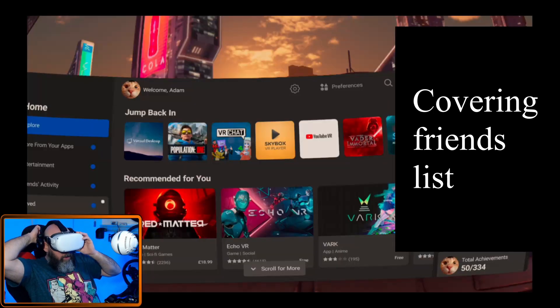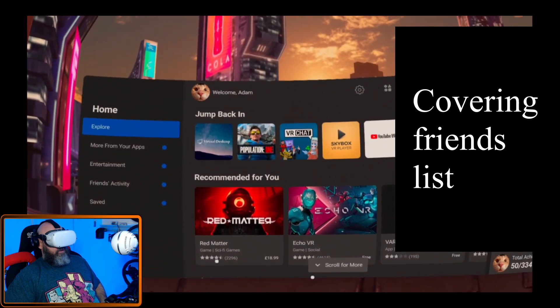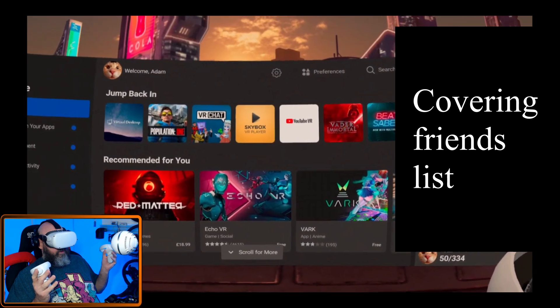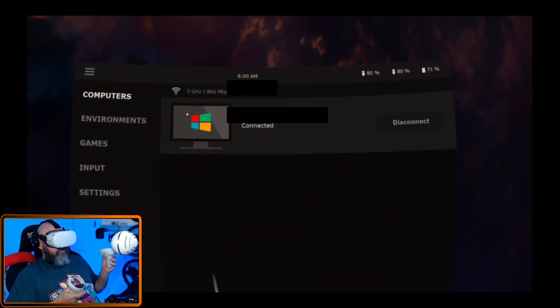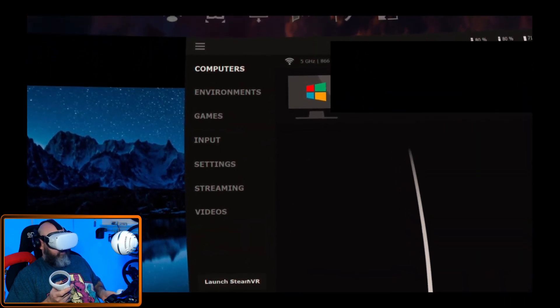Right now nothing's running — no games. Just got the headset here, controllers on my lap. I'll put this on my head and switch to capturing the Quest, so you're seeing what I'm seeing. I'm going to click Virtual Desktop and let that load up, then click Launch Steam VR.